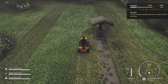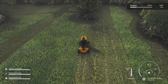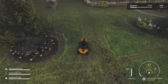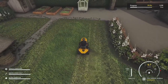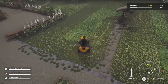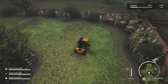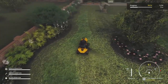What actually bothers me more is that the camera has opposite controls between first-person and third-person mode. If you press up in one mode you look up, but in the other mode you look down. It's really confusing and throws me off hard. After finally finishing mowing a lawn, when I switch to first-person to pick up debris so I don't damage the mower, the controls are suddenly different — and then when I get back on the mower, they flip again.